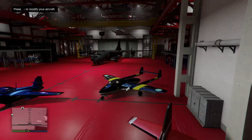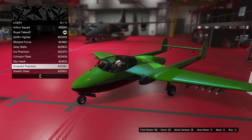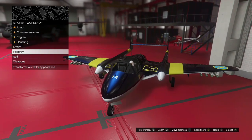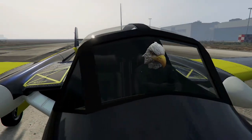For the Pyro customization, you can change the liveries, put engine upgrades on it, armor upgrades, and homing missiles. Don't forget, both of these aircraft can equip countermeasures — you can put chaff, flares, and other countermeasures on them.